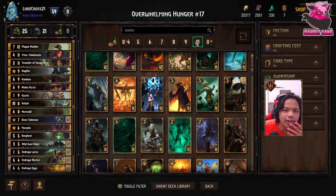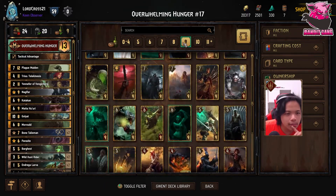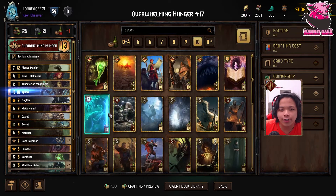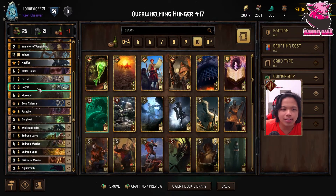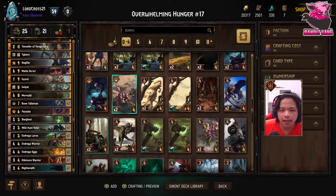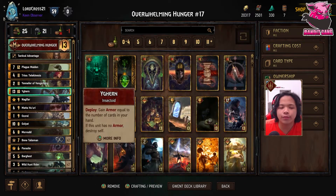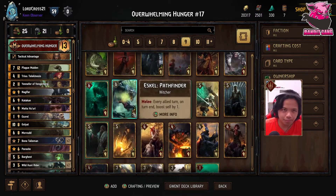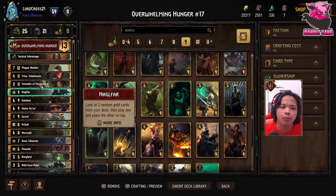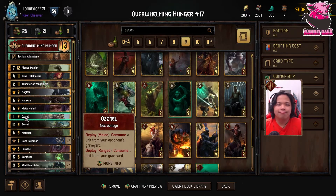Osrul was an interesting inclusion — I thought about adding Eager instead. If you take out Katakan for Eager, you can still degrade one card, probably a Wild Hunt Rider to a four or a Bruxa to an extra thrive. The Wild Hunt Rider was in because of the Dominance ability — I wanted to thin my deck a little bit and also swarm the field a tiny bit more for swarm support.